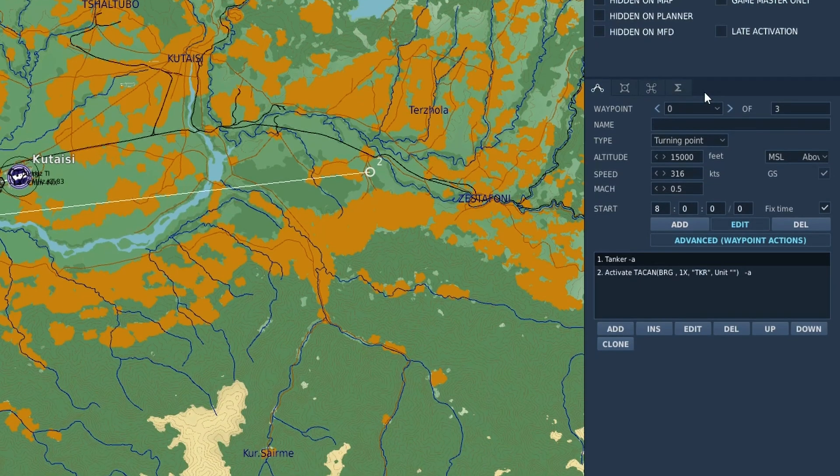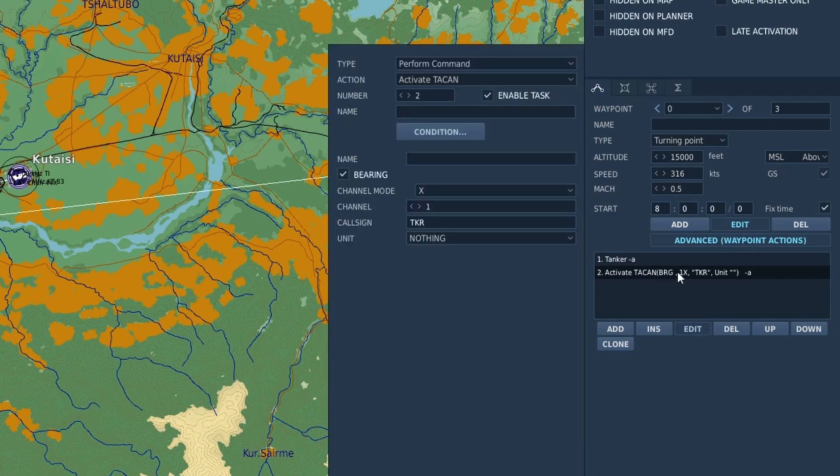If you want to navigate to the tanker, you might want to set up TACAN. You'll have waypoint zero — you'll see it's already put in the TACAN here, but that's not working. Double click it. You can name it if you want to, you don't need to. Channel mode — air to air tends to be Yankee. I'll just say 22 Yankee.